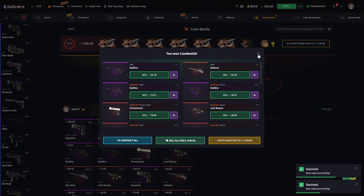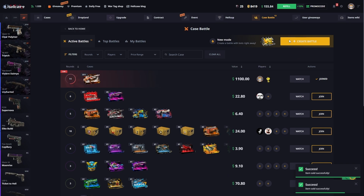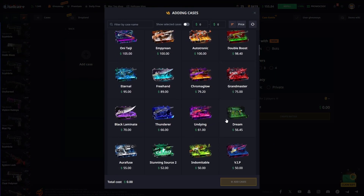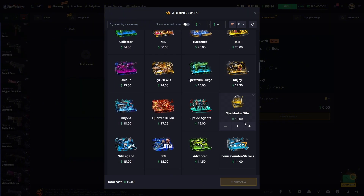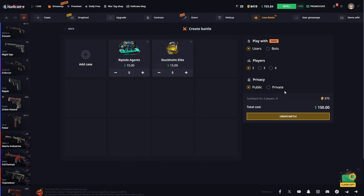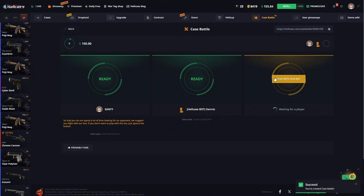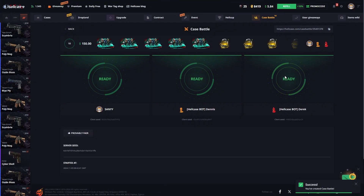I'll sell this to move forward and create another case battle. Let's check what payment we'll get from this next case battle. I'm creating a cash battle starting with three people — I hope we can get a really nice payment.